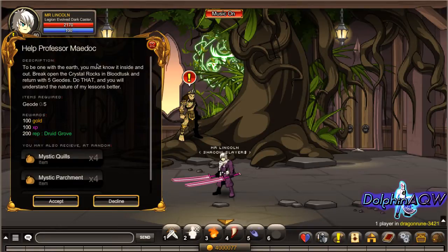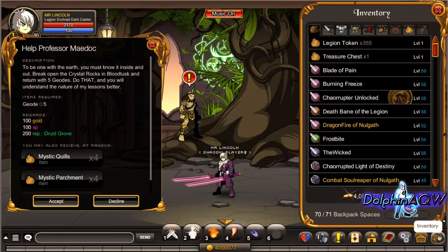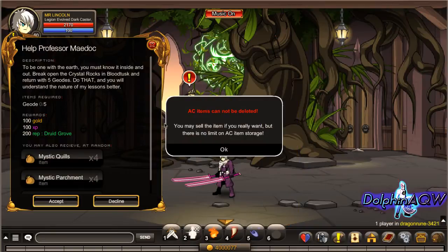Type in slash join Blood Tusk. First, do the quest glitch — if you want to know why the quest glitch is important, you can watch the video I uploaded. Like and wrap, and then done. Just delete an item and then accept the quest.